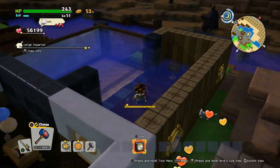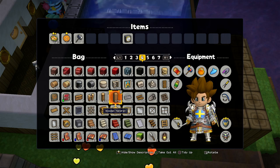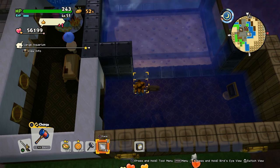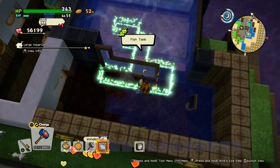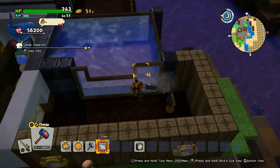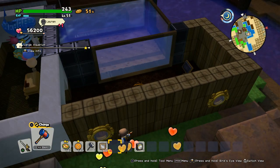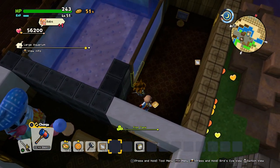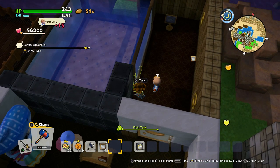This is the aquarium, as you can see. You want to place the windows over here so it works. Of course it also works like this — we got the windows outside there. The water is on the wrong side, but you can also do it like this and it will also work. Now the fish tank is considered part of the room because it's inside the room.